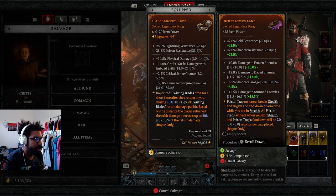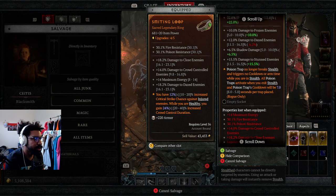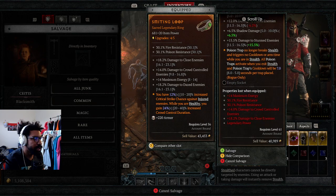Another ring - shadow damage, damage to stun, damage to dazed. Damage to injured, critical strike chance compared to the other: damage to close enemy, crowd control, maximum energy, damage to dazed. We might be losing some shadow damage. We could get a lot more out of it - we just have to replace poison trap. We could replace that with a 12% increase to strike chance.